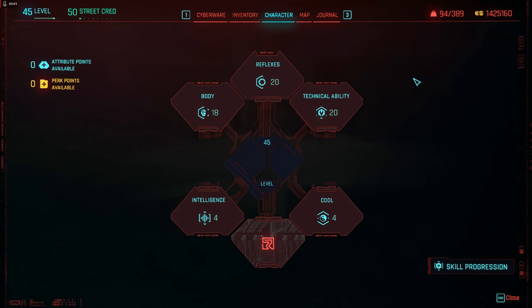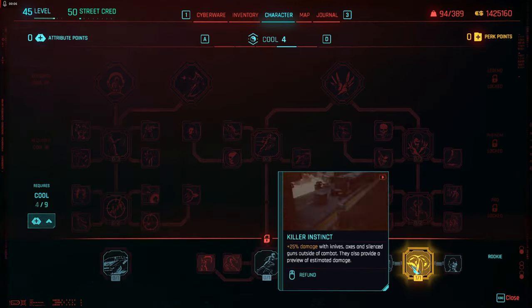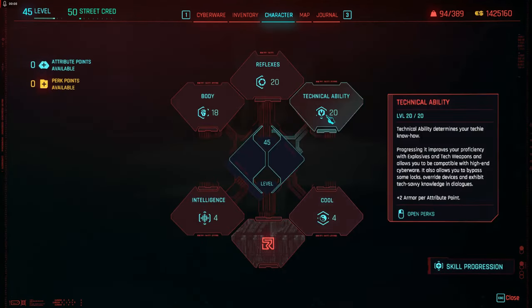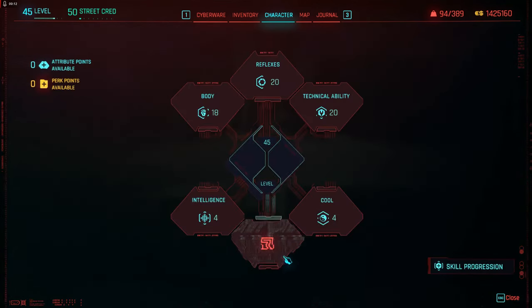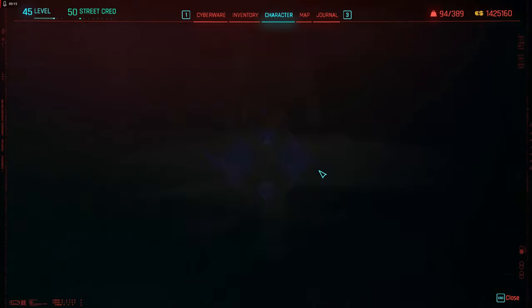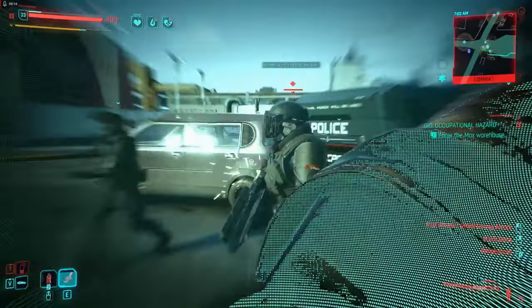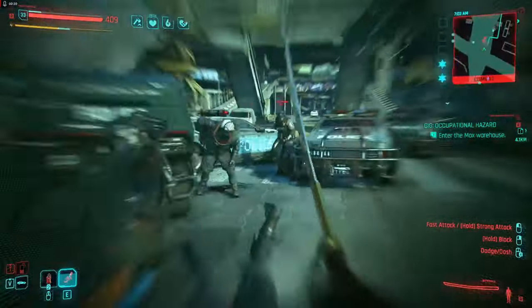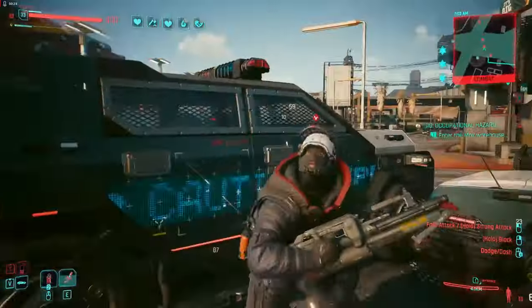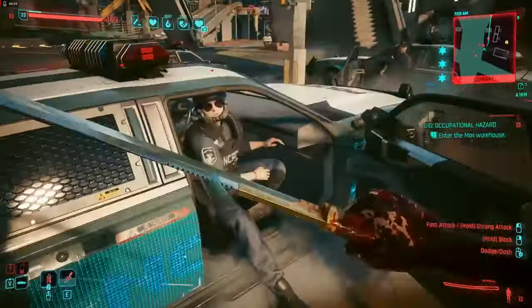You're going to be limited by the number of perk points you get — one per level, so 50 at level 50, plus 10 out in the world and 10 from progression rewards. But you're never going to be able to fully populate your perk points for more than one general build, maybe a second. For example, with high Reflexes you could do blades and assault rifles or SMGs. Have fun playing Cyberpunk 2.0 and thanks for watching.